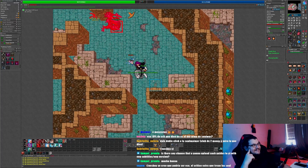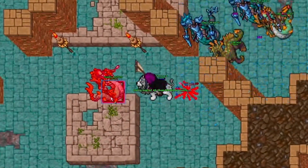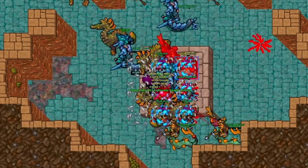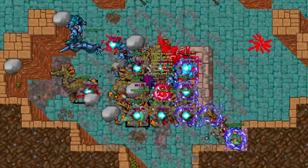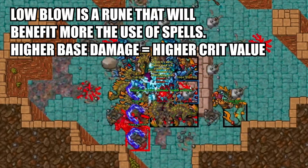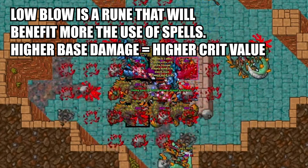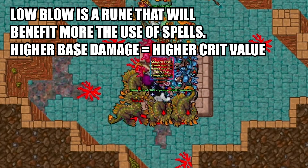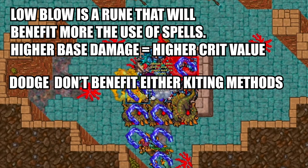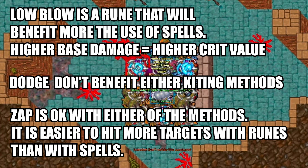Number one is to use spells more often when kiting. Especially in this situation, our friend has really good skills which amplifies the damage difference he will do with spells versus runes. The charms he's using also don't work that well with runes. He's using low blow on warriors — if the charm procs on a rune it will deal critical damage, but the base damage of a rune is super low compared to a spell. He also has dodge on Naga archers, so no possible proc there, and zap on makaras, which benefits both spells and runes.